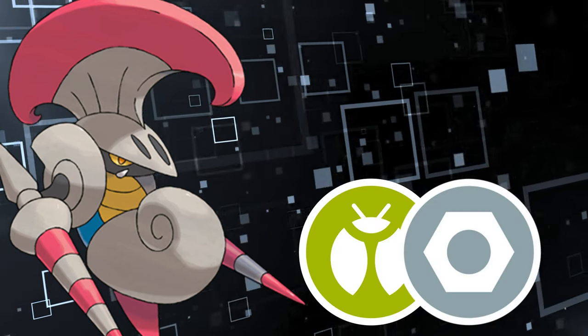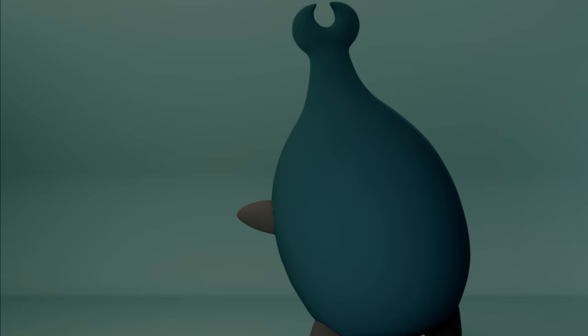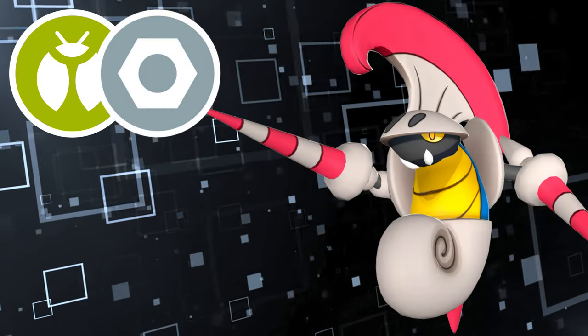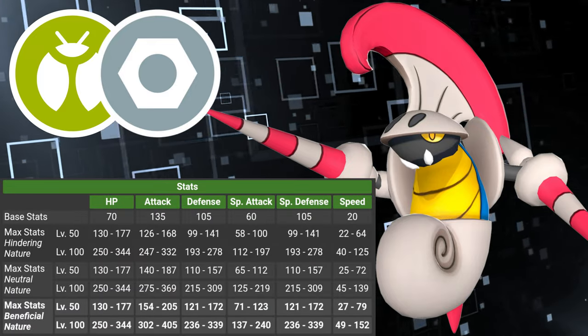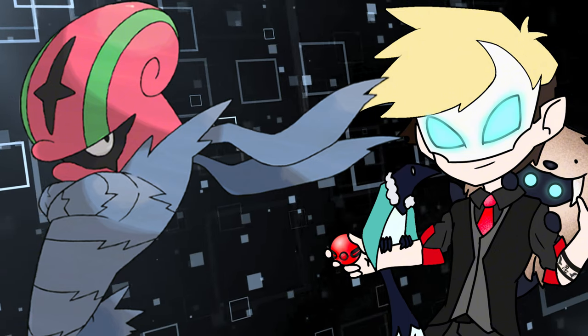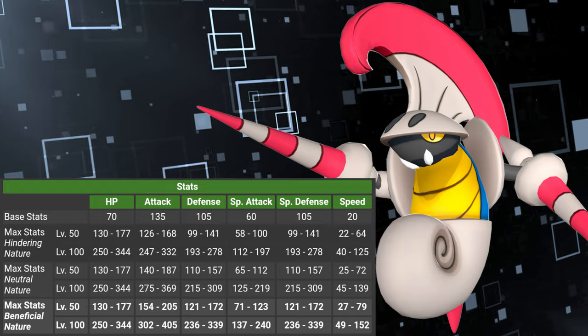It's a Bug Steel-type Pokemon that evolves from Karrablast, only if you trade it from a Shelmet. But I can't really do that trade, so I'm just going to start with Escavalier. We're working with Bug and Steel, so our best stats are going to be physical attack and special defense. I always thought Escavalier would be fast, but it turns out he's actually really slow — I was probably just thinking about Accelgor, but that'll be a different challenge. Things could get really dangerous due to our low speed and double weakness to fire.